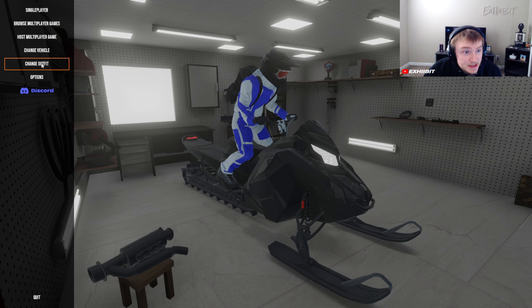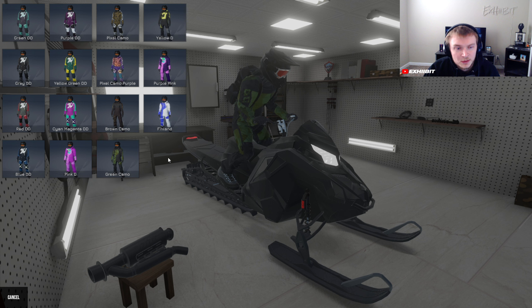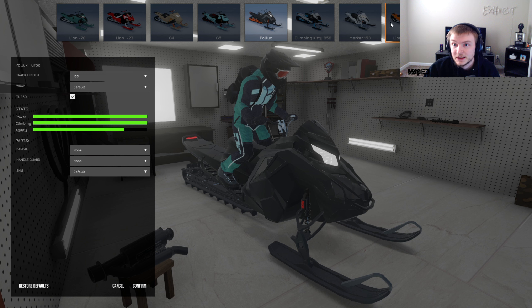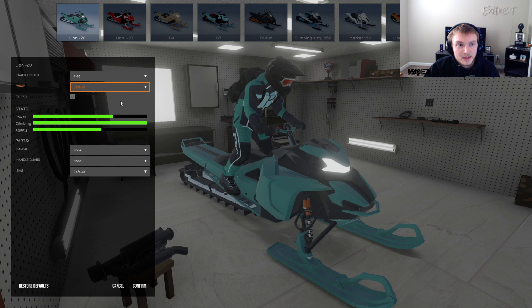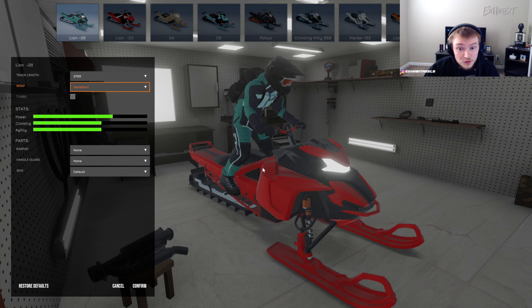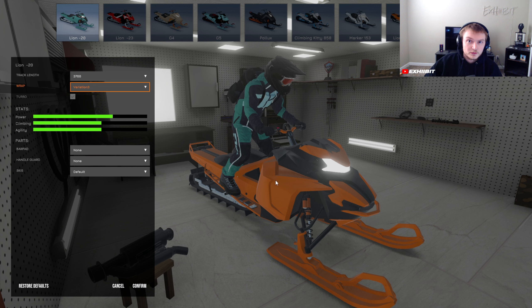I want to show you guys the UI for a second. Let's do Change Outfit first — nothing really changed here. It's the same thing. I don't know what you could do differently until they add a bunch of different kits. But the big change was the vehicles — this is crazy, I think it's a lot better and a lot cleaner. For example, if you click on the Lynx, you can actually change the track length right here instead of having a dropdown of different sleds. You can change the wrap too — there's different variations. I think this is huge because it allows people to develop their own wraps and include them in the game, and I'm going to assume it'll be in this dropdown menu.